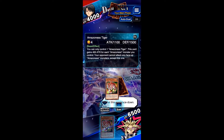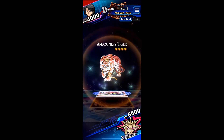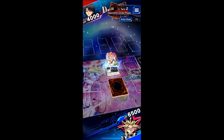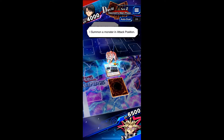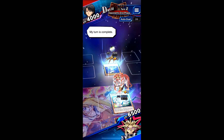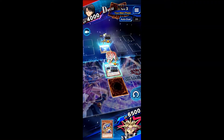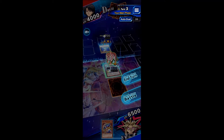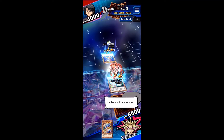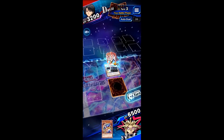I set this card face down. I summon a monster in attack position. My turn is done. I draw a card, I summon a monster in attack position. My turn is complete. I draw a card. Time to battle — I attack with a monster. My turn is done. I summon a monster in attack position.